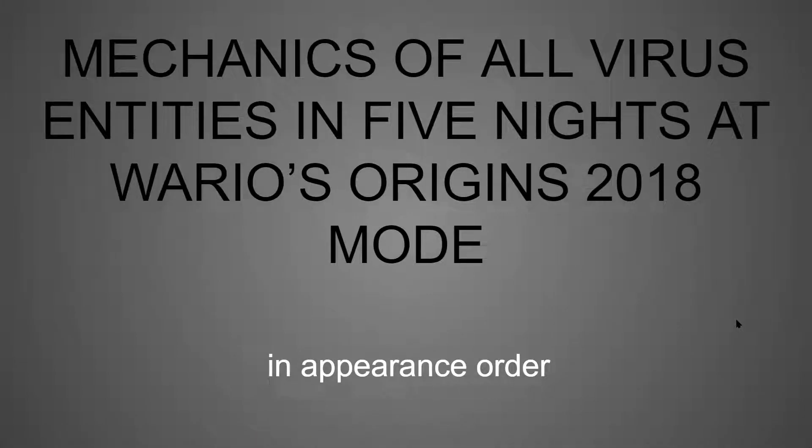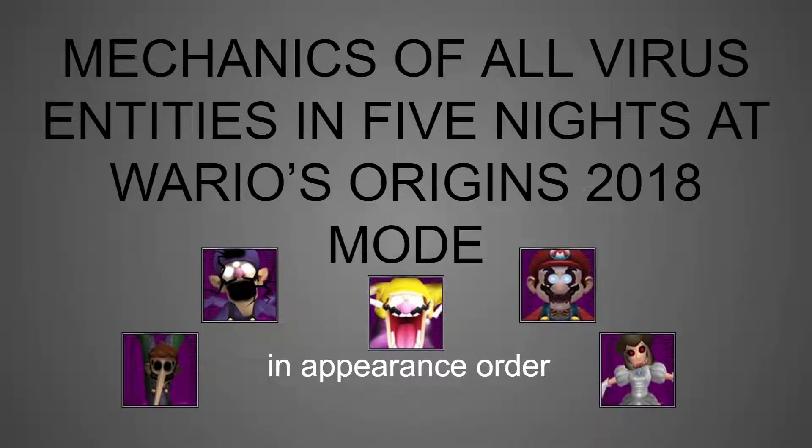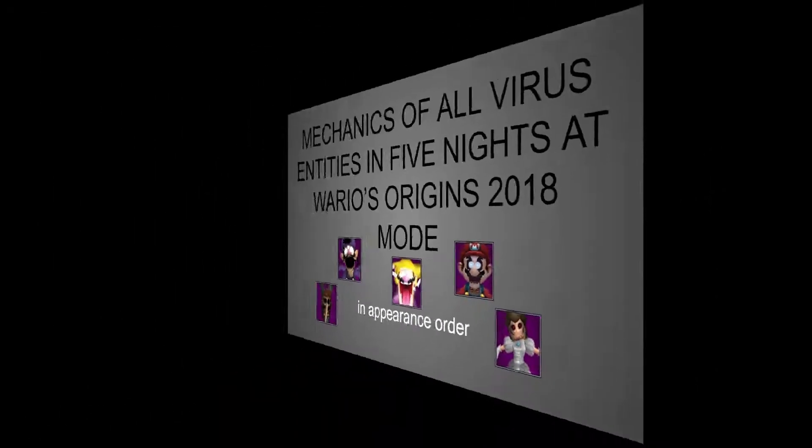Alright, this is all the mechanics of all the virus entities in Five Nights at Wario's Origins 2018 mode, in appearance order. And the order, if you don't know it, is Wario, Luigi, Waluigi, Mario, and Peach. So let's begin.